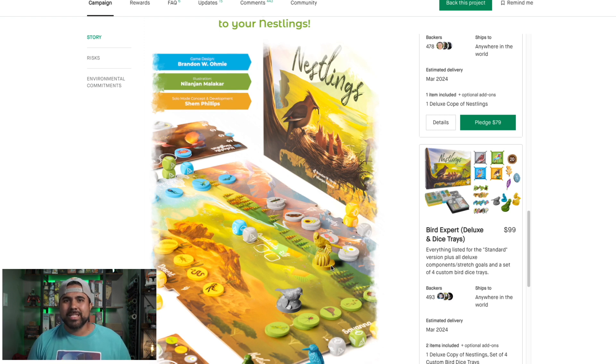Whoever has priority gets first pick of the resources and also gets a bonus — they can discard one of the other resources at that region so players after them can't collect them. In the center of the board is the grasslands region, where players can place any die, even if it rolls a blank side. That allows you to gather whatever leftover resources weren't picked at the other four biomes at the end of the round. The first person to go to the grasslands also gets the first player marker for the next round.